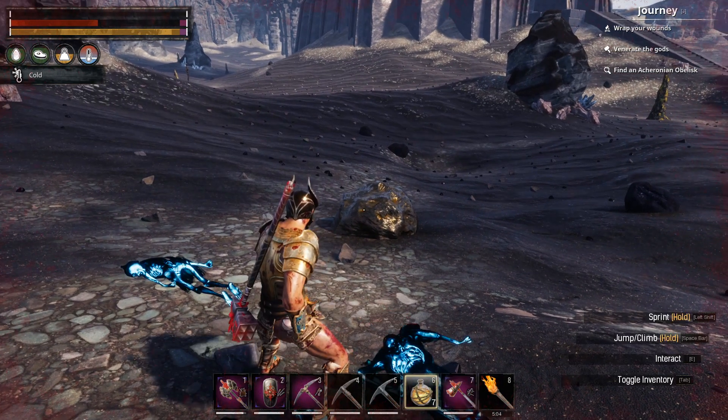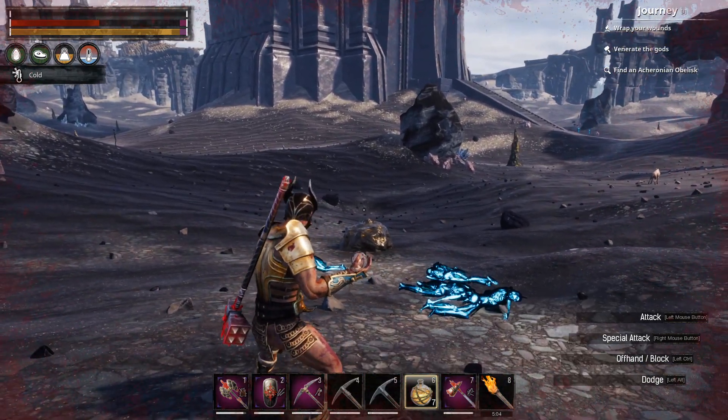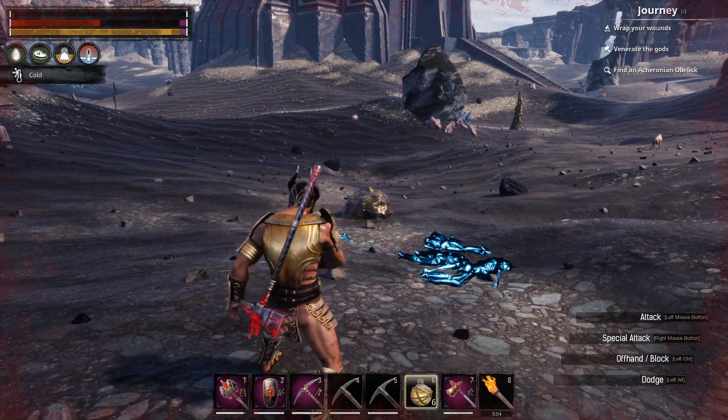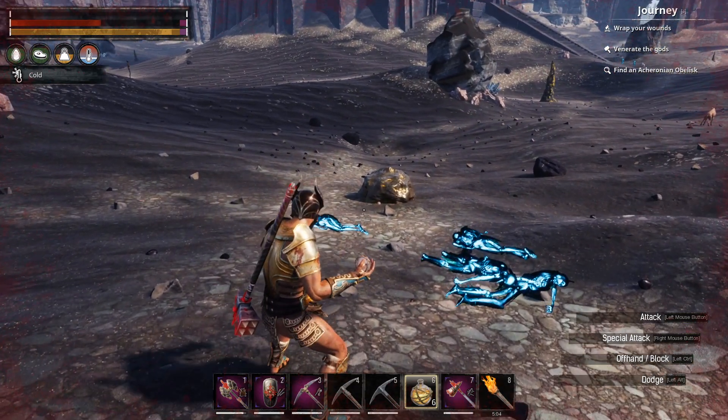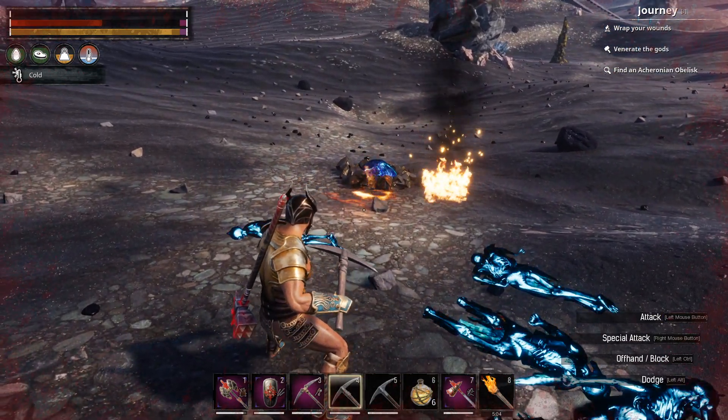I always recommend people to use these demon fire orbs, because they are the cheapest to craft. All you need is the water orb and just put a volatile gland, throw it in there and that's it.